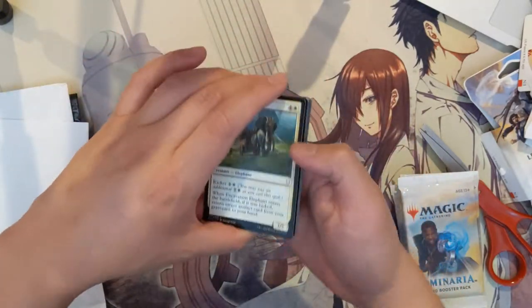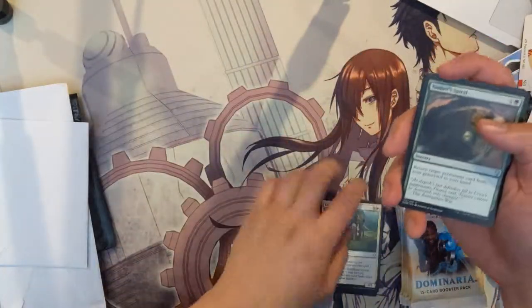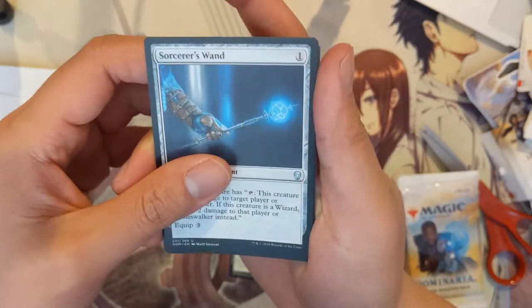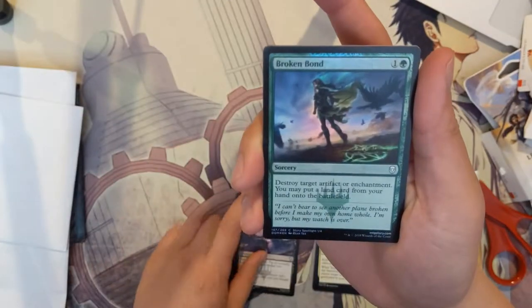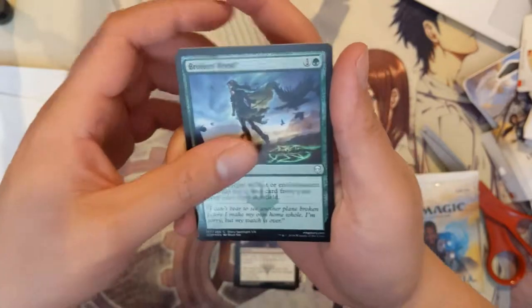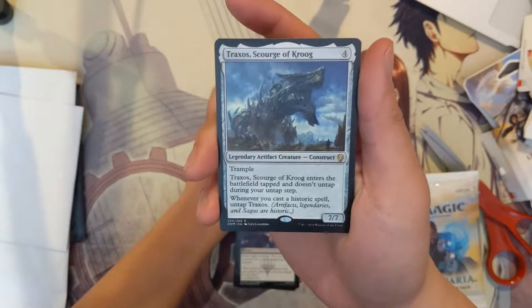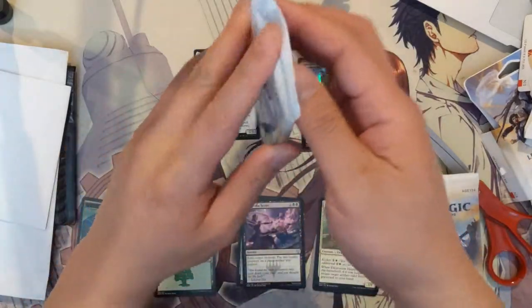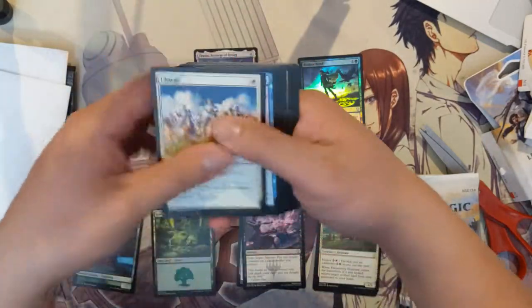We might be doing more Dominaria booster boxes — we've always had a soft spot for Dominaria. We got Nature's Spiral, Sorcerer's Wand, Settle the Score, and our first rare is — actually a foil — it's Broken Bond, pretty cool. And then we got Traxos, Scourge of Kroog. That foil caught me off guard, it took me a second to figure out what happened.